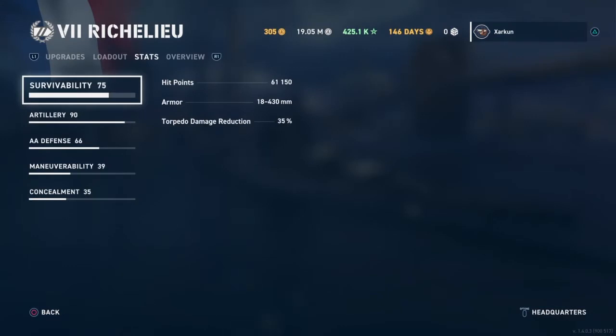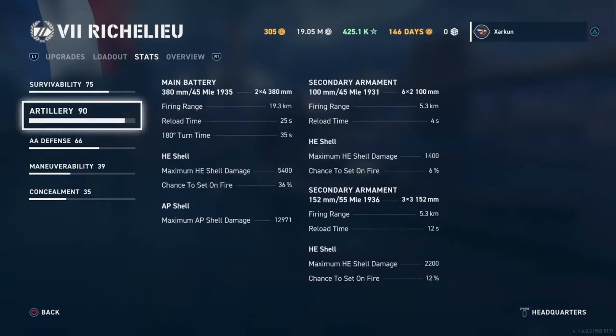We've got a couple less hit points on the Richelieu, and about the same torpedo damage reduction. Artillery is basically the same — same guns. 19.3 kilometer range. 25 second reload time, though, with the same exact build. HE shell damage and AP shell damage are exactly the same, but the reload time is a little bit slower. So right there, there's a tick in the pros box of the Jean Bart — it's a little bit better than the Richelieu in terms of main battery reload speed with the necessary modifications for the build.